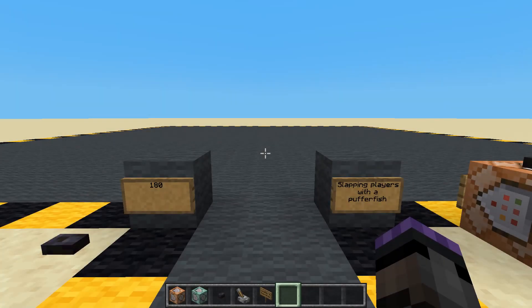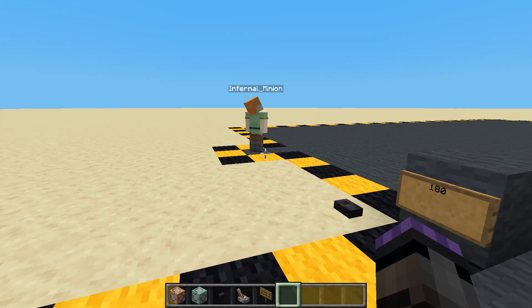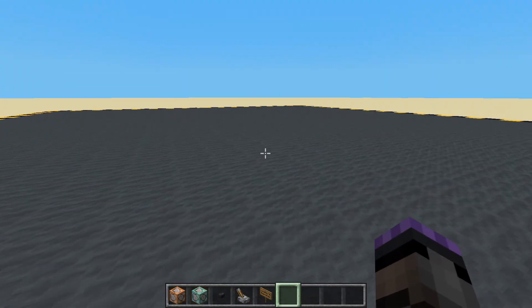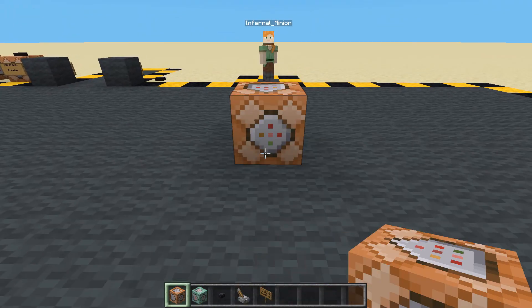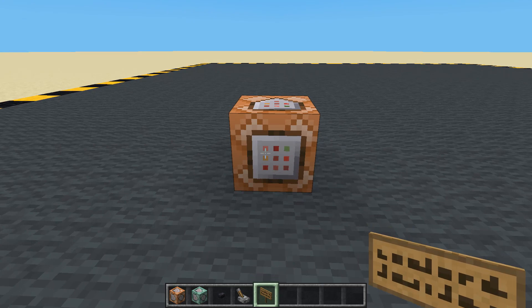Hello and welcome back to episode 180. We've got a bit of a strange one - slapping players with a puffer fish. Minions standing there ready and waiting to be slapped with a puffer fish. This is one that I saw Galsergi answer on Reddit and I just thought it's too weird and too fun not to show you. And it's useful.